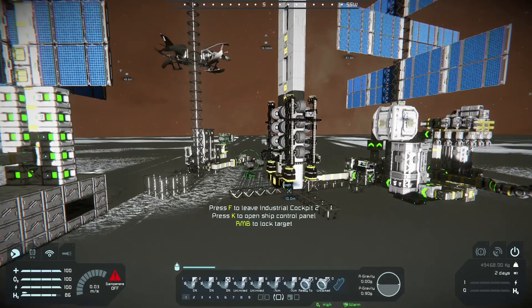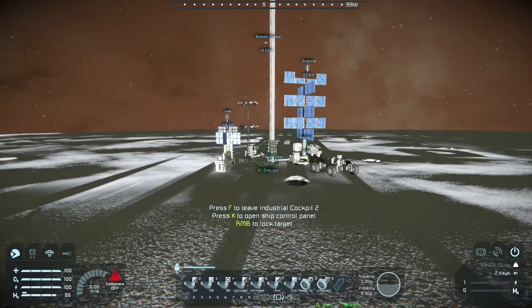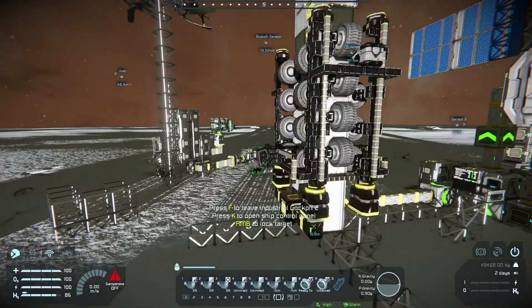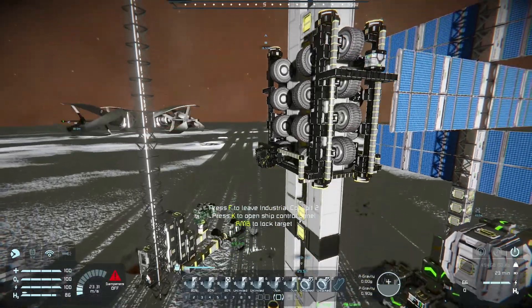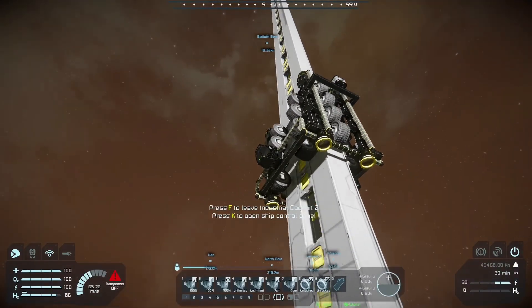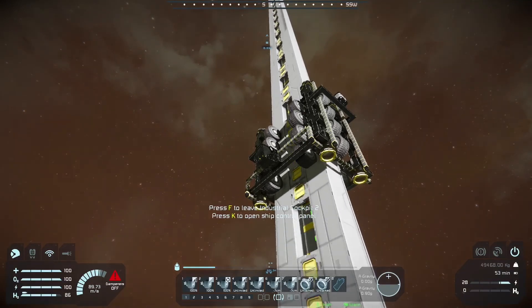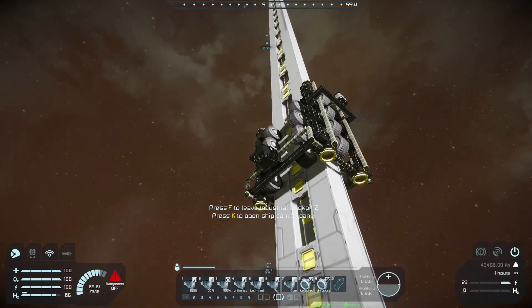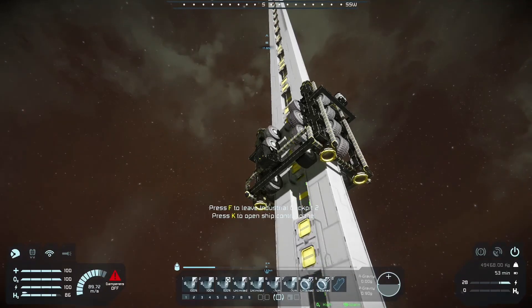A pro tip: when you've got something this big, Space Engineers wants to encompass the entire thing in the picture at once. So if you go to first-person view when you're still connected to it, your perspective is going to change a lot. Let's get this thing moving — this will take a little bit. You can see that marker — that is for the bottom of my climber, or the printer head for this.